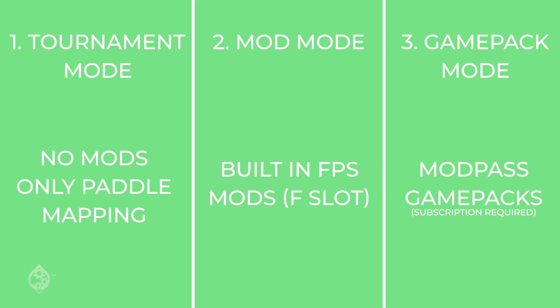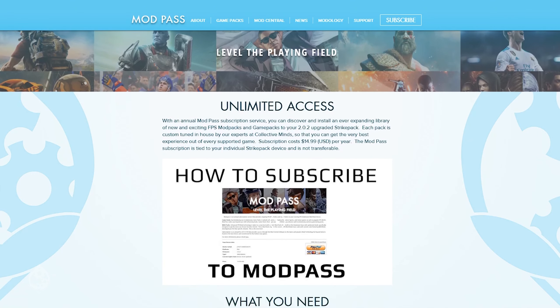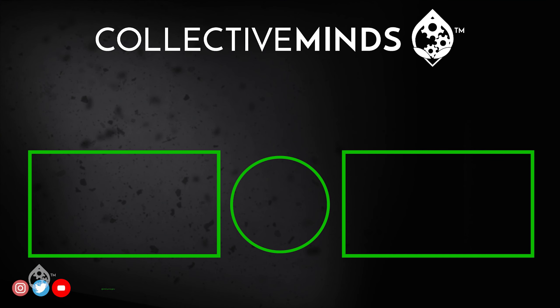And that's how to navigate through the three Strike Pack modes. Keep in mind that Game Pack Mode is only available when you have an active Mod Pass subscription. You can read all about the benefits of Mod Pass at modpass.ca. For more tutorials and news about upcoming products, make sure to subscribe to Collective Minds.